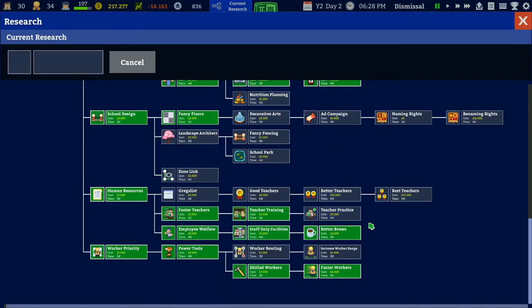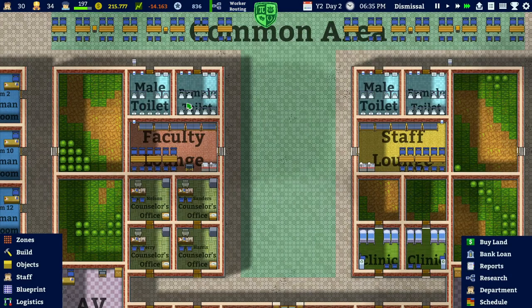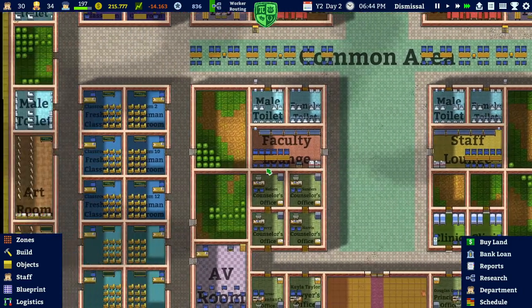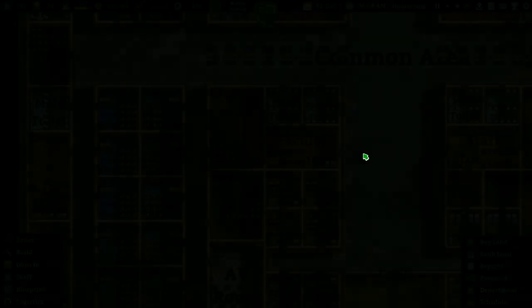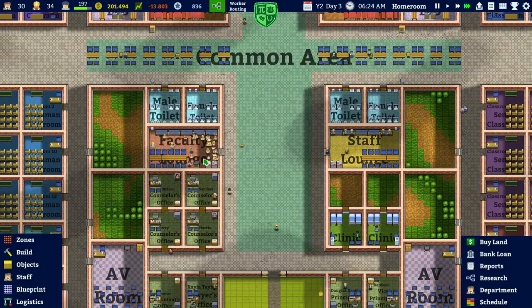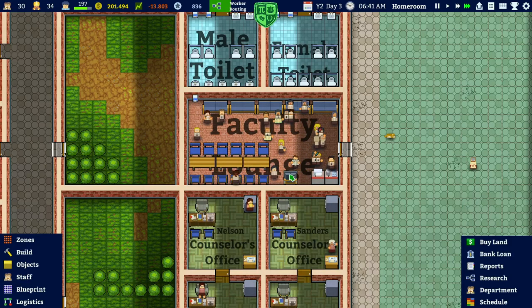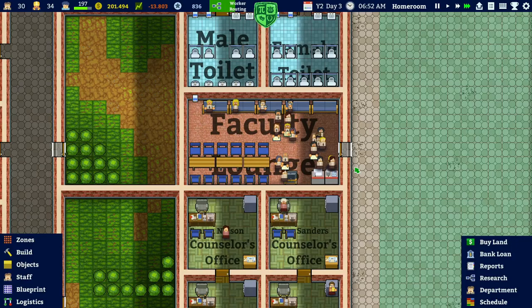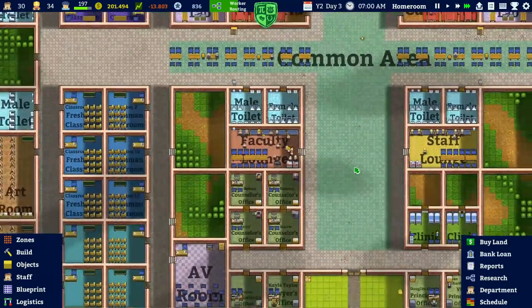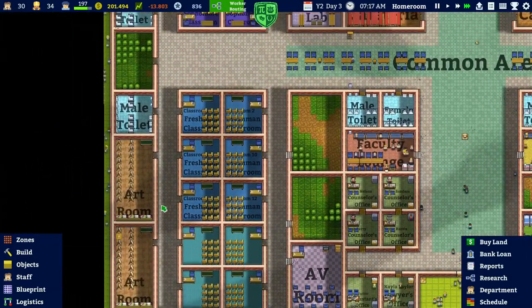Let's do another research - increased worker range and worker routing. Now we can route workers to go to certain areas where they really need to make sure repairs get done, like the toilets. That can be a very good thing to unlock. Slowly the school is taking more shape - we can see all the teachers doing their bits and pieces. Let's check on the school and see if there's anything broken - not too many, just a few.